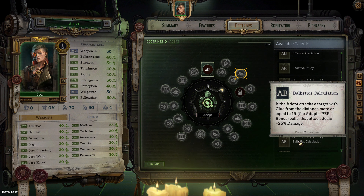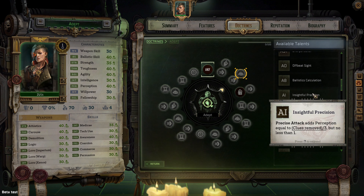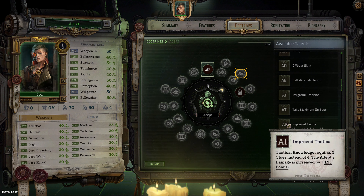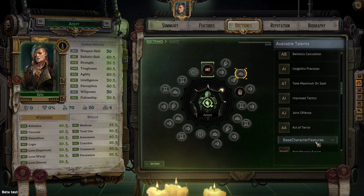Ballistic Calculations — if the adept attacks a target with clue from a distance greater than or equal to 15 minus the adept's perception bonus cells, that attack deals plus 25% damage. Insightful Precision — Precise Attack adds perception equal to a third of clues removed, but no less than one. Take Maximum — Sniping Spot also grants the adept plus five plus perception bonus percent armor penetration against all enemies in a seven or more cell range. Improve Tactics — Tactical Knowledge requires only three clues instead of four, and the adept's damage is increased by their intelligence bonus. Joint Offense — the adept's allies gain plus adept intelligence bonus hit chance and critical hit chance when attacking targets with clue. Another adept talent I love.